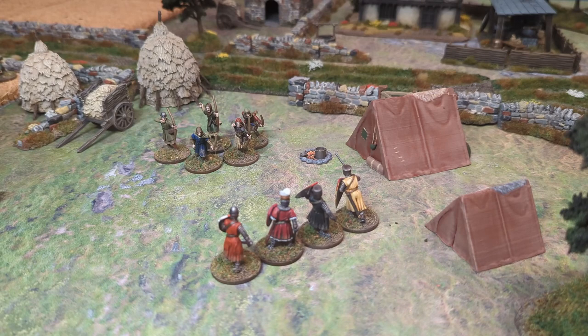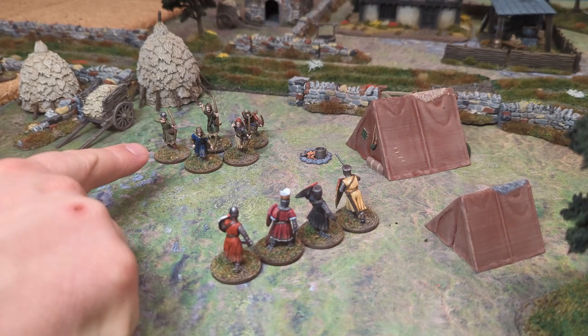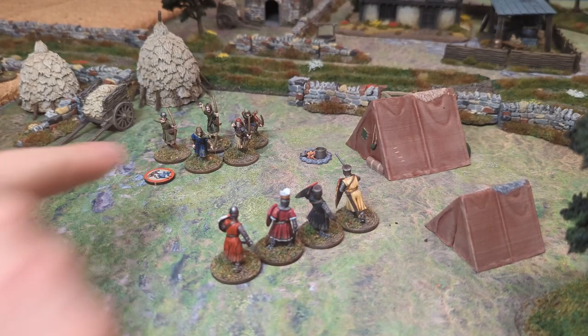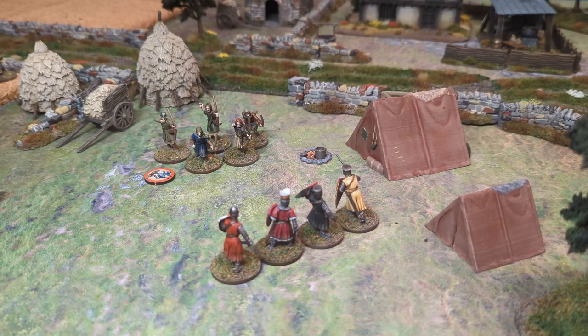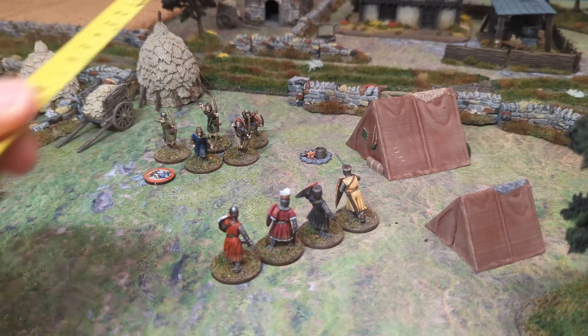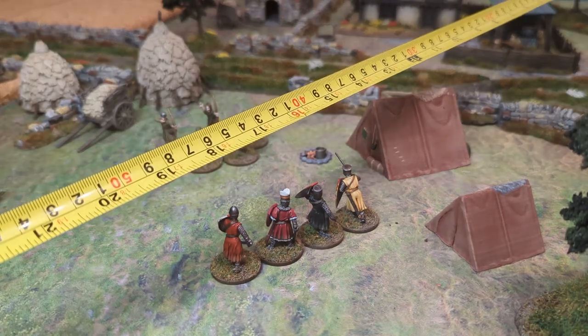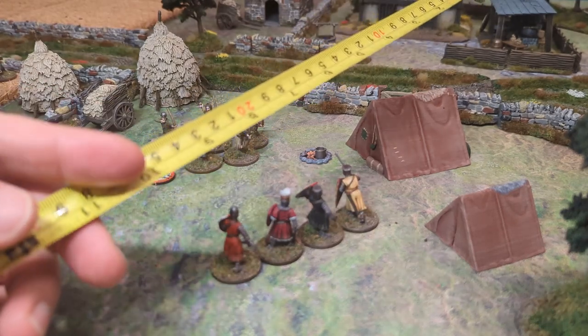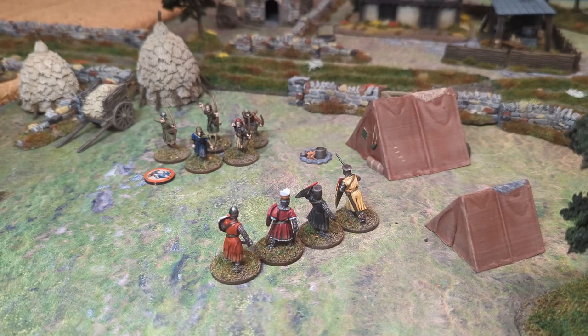First off, we're going to talk about ranged combat. We would declare the attack saying that this group of bowmen wanted to attack this group of knights. They get the attack token. This can happen either off their own volition using one of their own actions, or it can be the result of a command action. You then need to measure range. Long bows and crossbows have a maximum range of 20 inches - that is long range. Short range is up to 10 inches. This is important because in their profile, they have a different attack value depending on whether they're shooting at long or short range.